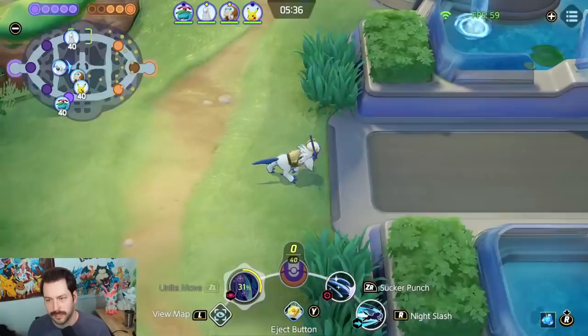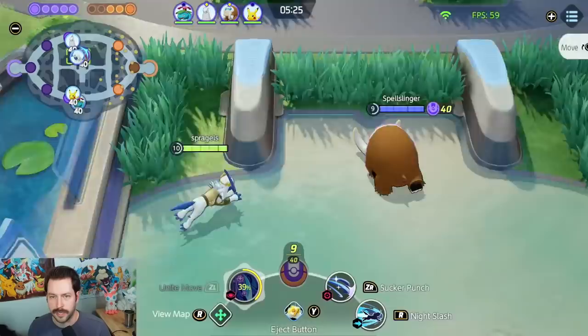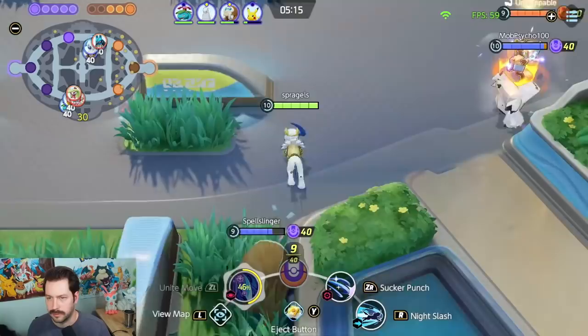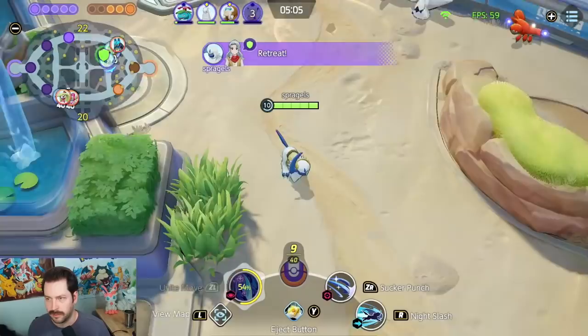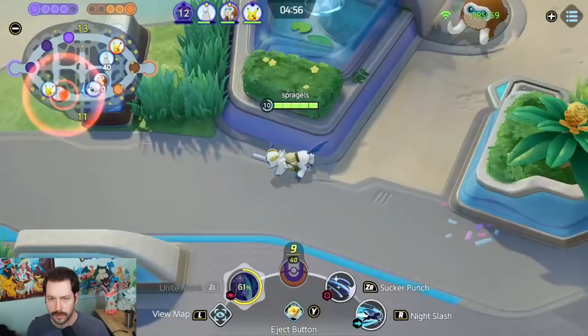All we're doing right now is looking for something to eat and getting ready for our next objective. Pikachu — that's something to eat. There's no point in chasing super hard, they're throwing Unites at us. It's a rough fight. I think we just pull back here — this is not a good fight. Let's just get out of here and head bottom. Would've been better off just staying on our side of the map looking for XP after we saw that Pikachu.